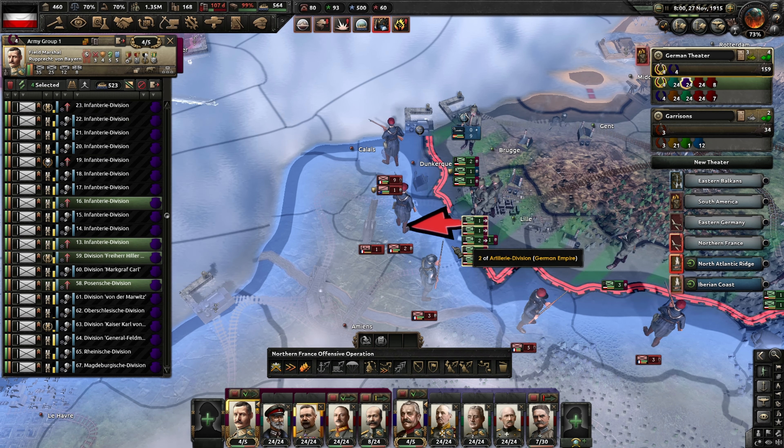We have created a Belgrade pocket — that's very nice to see. Now we just need to roll it up. They won't be able to reinforce here at least, so we just need to knock them down. Soon Warsaw will fall as well. I wonder how far we need to push the Russians before they start to falter. The core territory starts already in Brest-Litovsk, in Belorussia and Ukraine I guess.